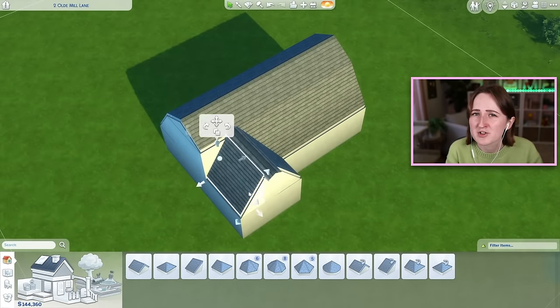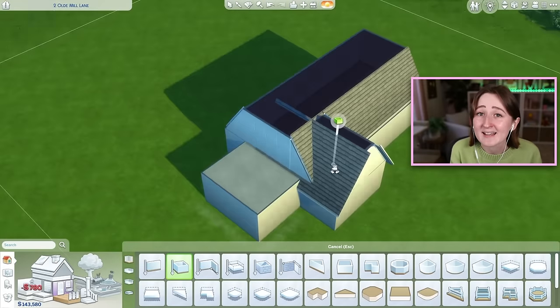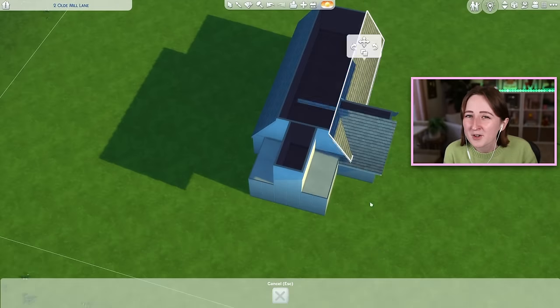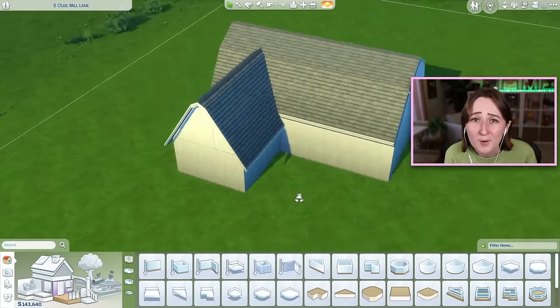Our main two inspirations are Shrek and green, but the real concept was a mossy cottage in Henford-on-Bagley because my sim's name is Moss. In this challenge, each generation has assigned traits and tasks — the green gen is squeamish, a geek, and cheerful, and they're supposed to be a hacker in the tech guru career.